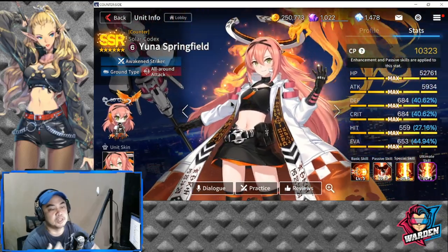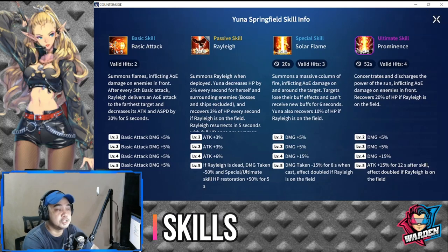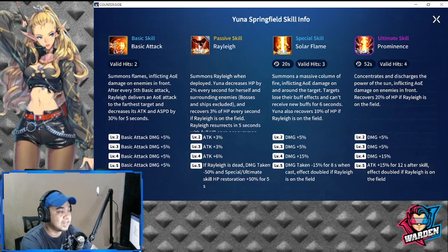For her skills, her basic attack deals two valid hits and summons flat flames, inflicting AOE damage on enemies in front. After every fifth basic attack, Riley — her phoenix — delivers an AOE attack to the farthest target and decreases its attack and attack speed by 30 percent.